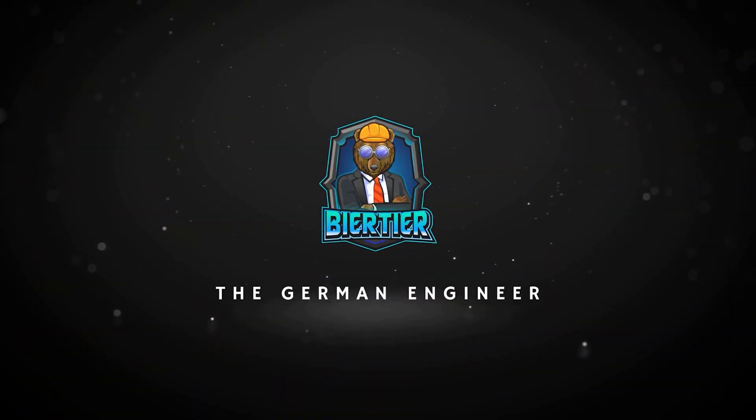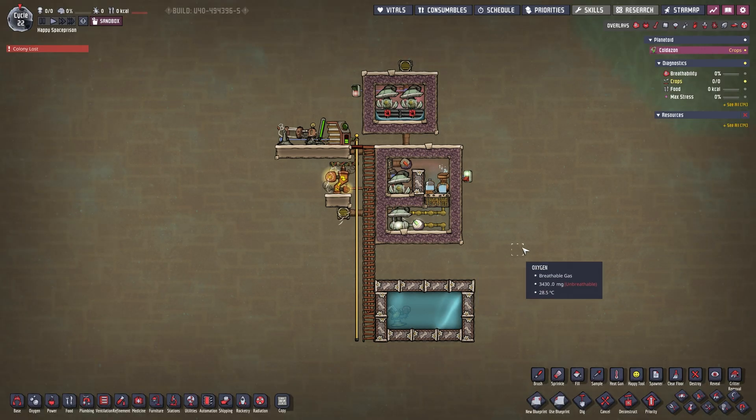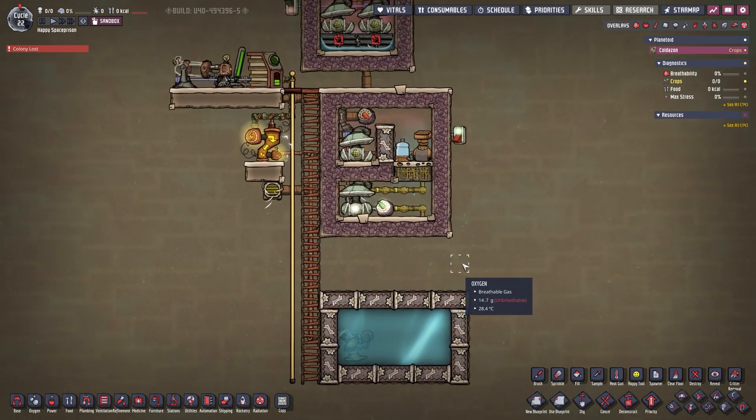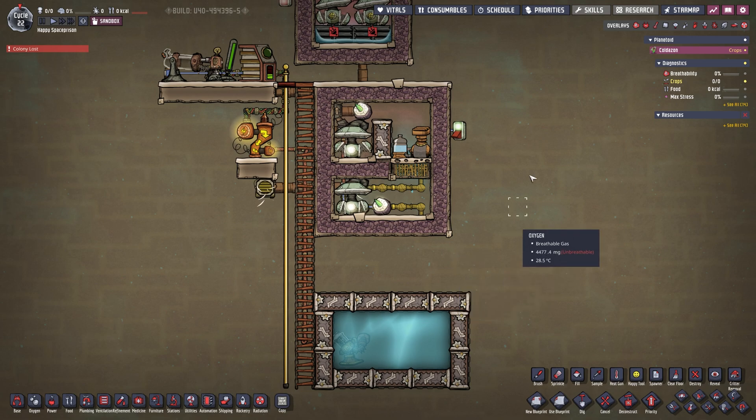The first build is the SPOM — Self-Powered Oxygen Machine — a very important concept that anybody who plays Oxygen Not Included should have. Let's turn on the overlay so we can see what's going on. If you've watched my let's play, you're probably familiar with this build — it's literally straight out of my let's play.